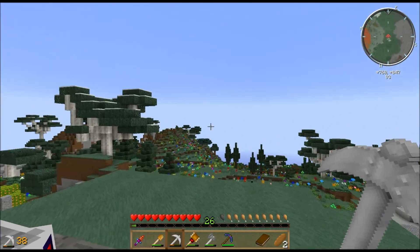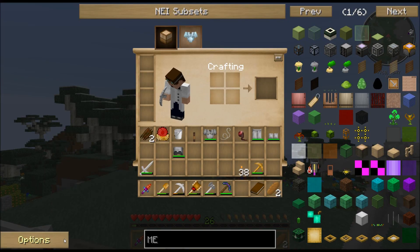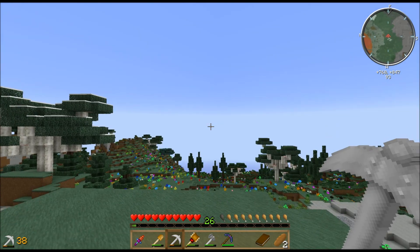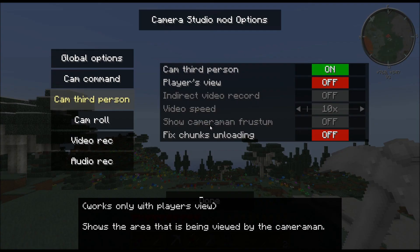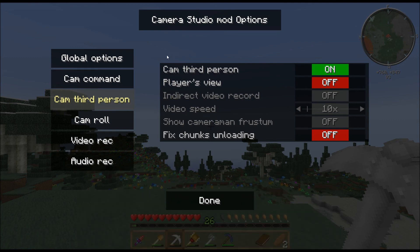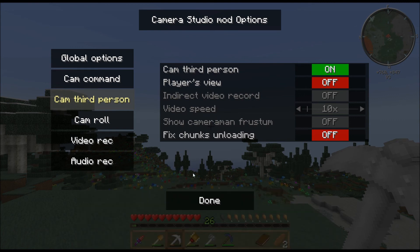The mod can be downloaded from the link in the description, and you can open up the mod information by using the O key by default. I would like to note that if you have a conflict with your keys, you will need to fix that before this will work.